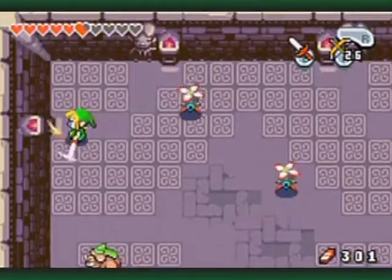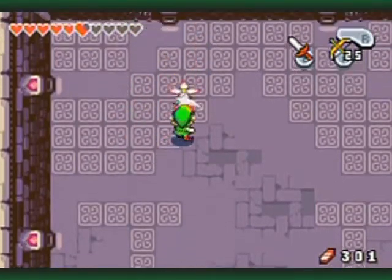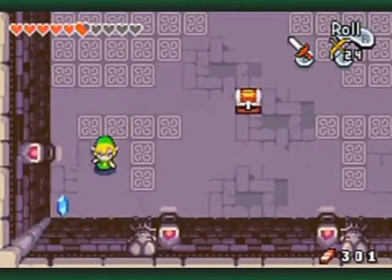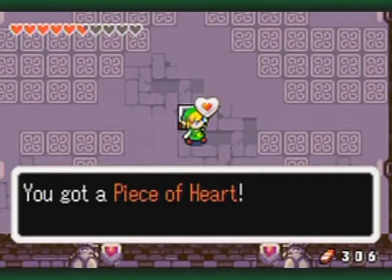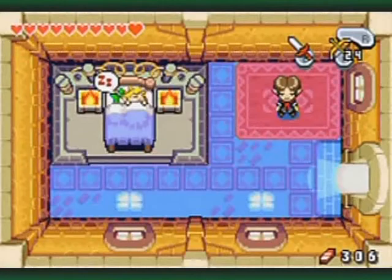Just two more — I want to stun it by knocking it back with my sword so I can get a clear shot at it. And the prize appears! Open it up — it's a Piece of Heart! And with that, the simulation ends.